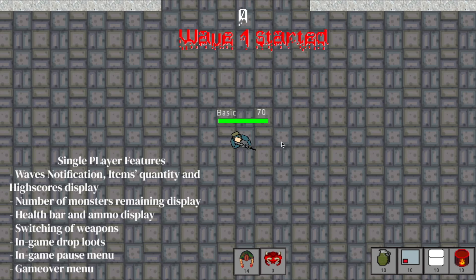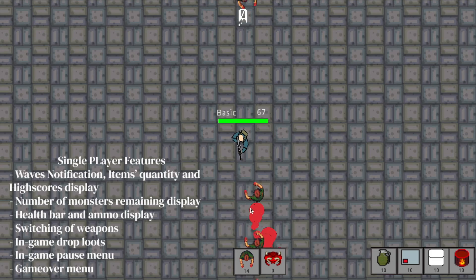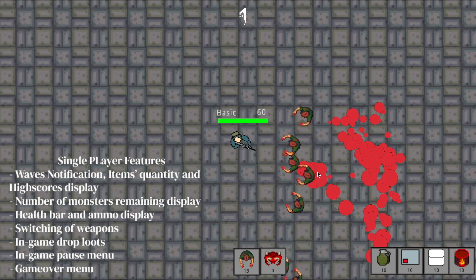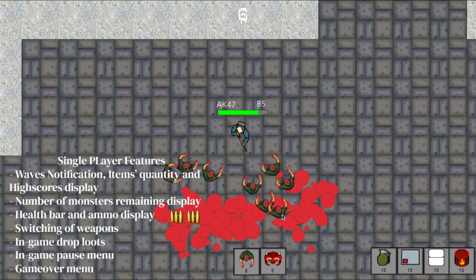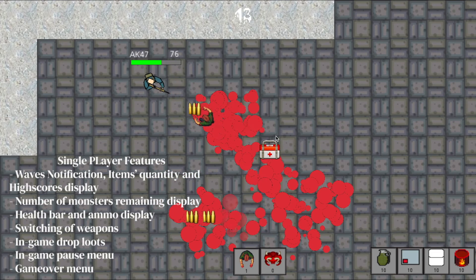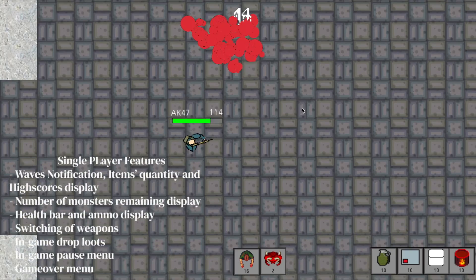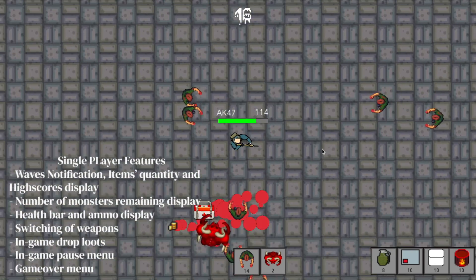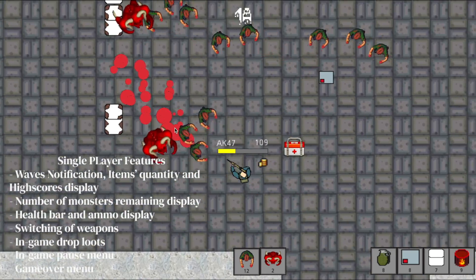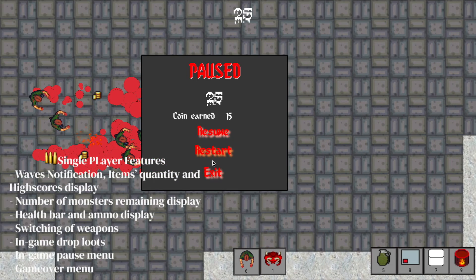For single player mode gameplay, the features include wave notifications, items quantity at the bottom right of the screen, high scores display at the top, number of monsters remaining displayed in the middle bottom of the screen, health bar and ammo display, switching of weapons, in-game drop loot such as ammo bags, medkits and credits, in-game pause menu, and also a game over menu.